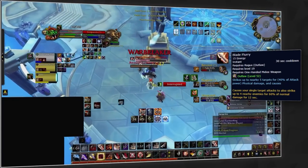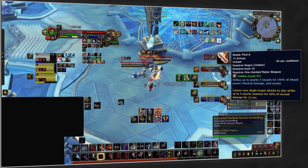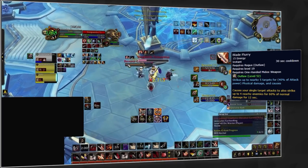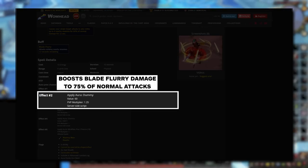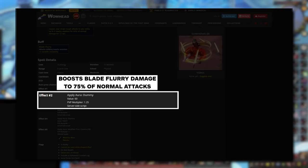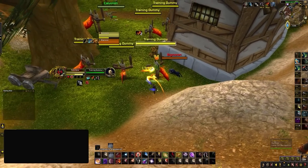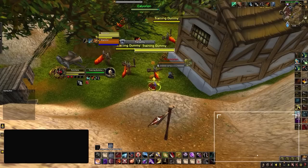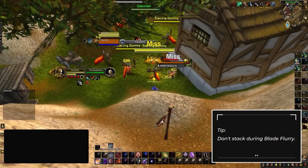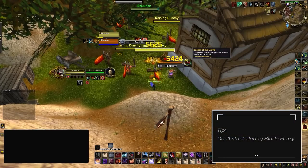On a final defensive note, be sure to monitor Blade Flurry. Going off the tooltip alone you might not think this ability matters at all — who cares about some extra AoE damage? But Blade Flurry damage has a 1.25 PvP modifier, bringing its total damage up to 75% of normal attacks. This isn't even considering the fact that Blade Flurry damage also goes through some immunities. So when you see Blade Flurry active, make sure you aren't stacking with your team, or else your healer will have a much more difficult time keeping everyone up.